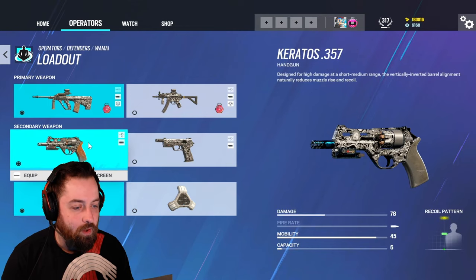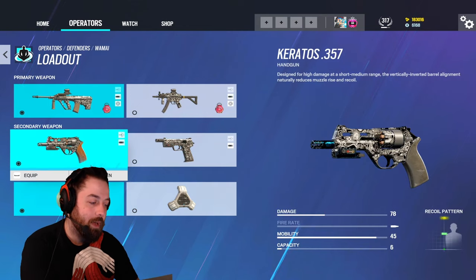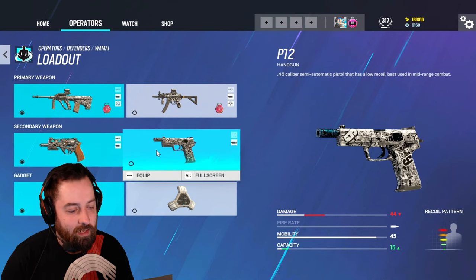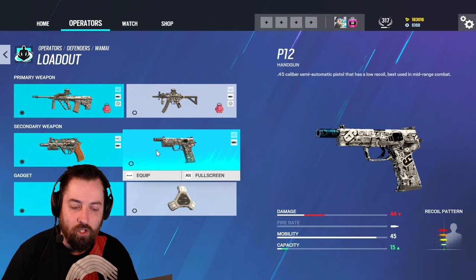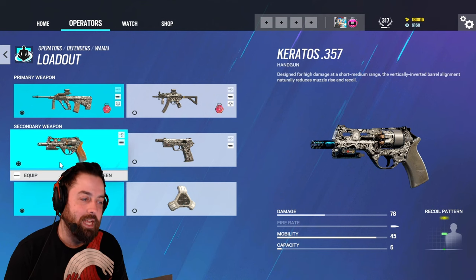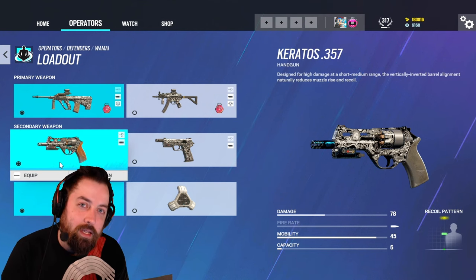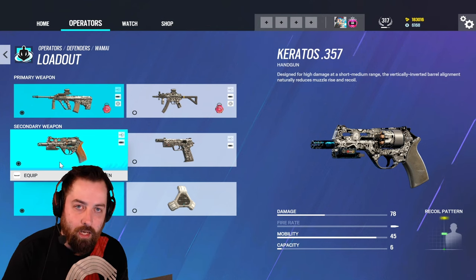For your secondary, you have the Keratos and the P12. In my opinion, always go with the Keratos. Sure, the P12 is fine if you're going for headshots, but the Keratos has more than just damage — it has utility. You can make lines of sight very easily with it, which I'll show you in a bit.